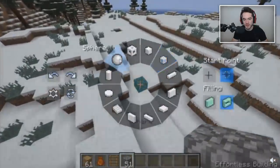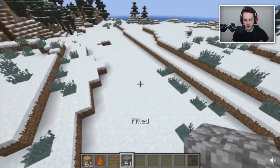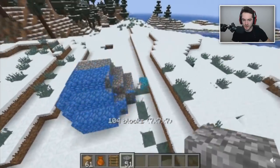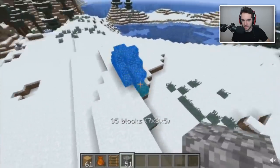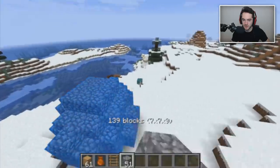Does it know that polished andesite and stone brick work well together? This wouldn't actually allow me to be a good builder at all, but it's pretty cool. World Edit has similar tools, right? But they're probably not as fancy with such a nice menu system. With World Edit you've got to select the points and do like slash fill. This is just nice, I like it.